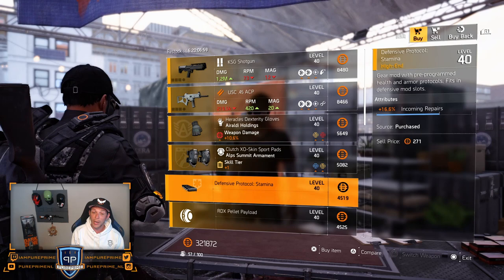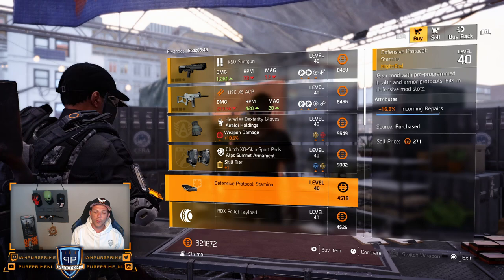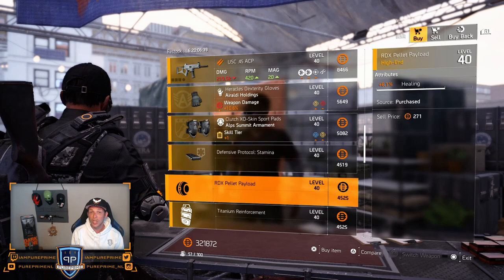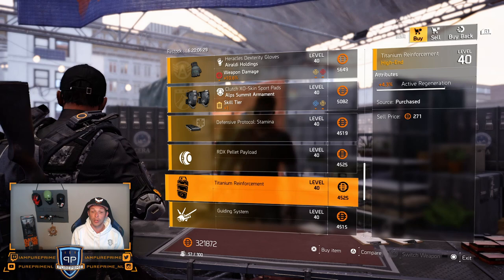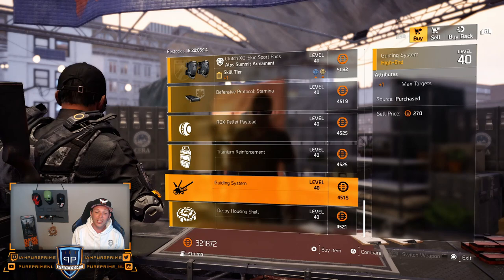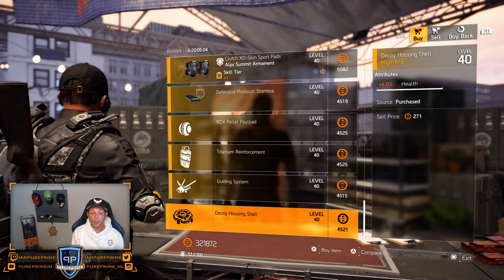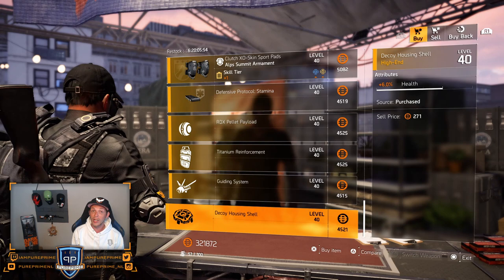Over to the 16.6% incoming repairs — this is a pretty decent one, although the open world will give you 17-18%, so that 4.5k is pretty high up there, but if you have enough money and are still looking for this, definitely buy it. Then the 6.1% healing for your healing hive — pretty decent one if you're using it. Then the 4.3% active regeneration for your shield — this is a very nice buy. The highest I found was 4.4%, and I've put a lot of hours into this game, so pick this up. Then 1 max target — not that great, most of you already have this. And the last one: 6% health for your decoy — pretty decent, and the decoy is one of the underrated skills.